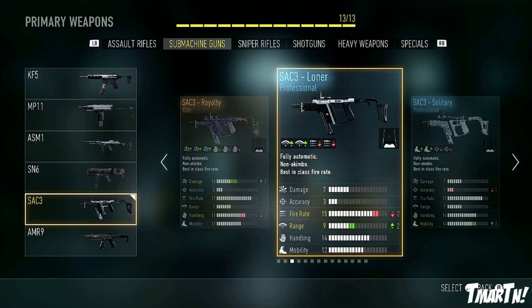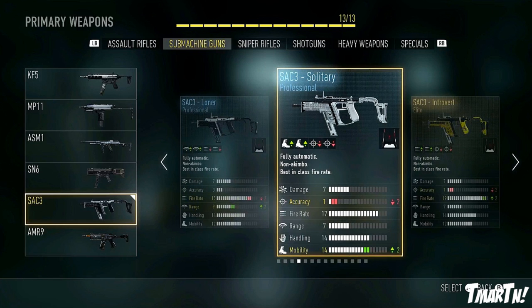Next up we have the Loner, which is negative 2 fire rate in exchange for plus 2 range, which isn't too bad either. Next up we have the Solitary, which is negative 2 accuracy in exchange for plus 2 mobility. I think that one's the worst out of the bunch, at least from what I have so far.